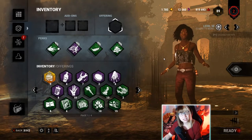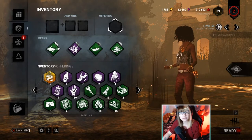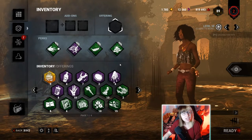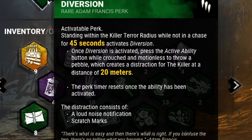Hello and welcome to today's episode of Breaking the Meta, the series where we take a survivor perk that is not often used and we try to make a build out of it. Today's perk is the one, the only, the pebble, also known as Diversion — an activatable perk.